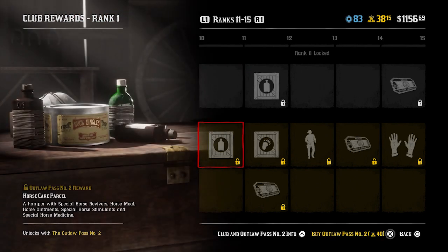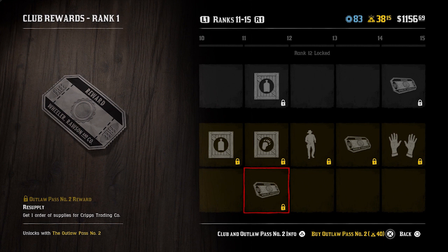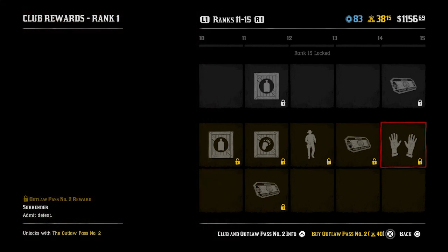Rank 11 you get a horse care parcel which has special horse revivers and that sort of stuff. Rank 12, you get a provisions parcel, a hunting parcel, and a resupply - that costs $20 to get a resupply from Cripps anyway, so I'd see that more as a $20 token. At rank 13 you get an old dance emote. An ability card unlock at rank 14 - you can use this to unlock an ability card you haven't yet unlocked. I wonder if it lets you upgrade one, but I imagine it just unlocks one for free, which is not too bad.